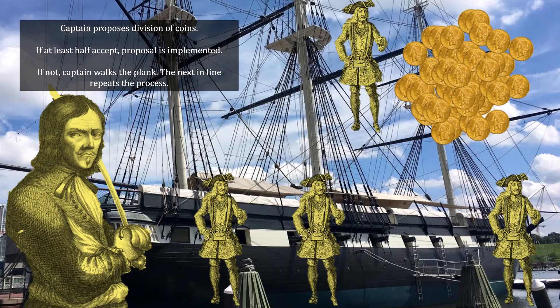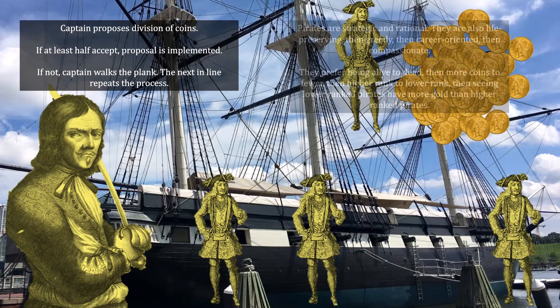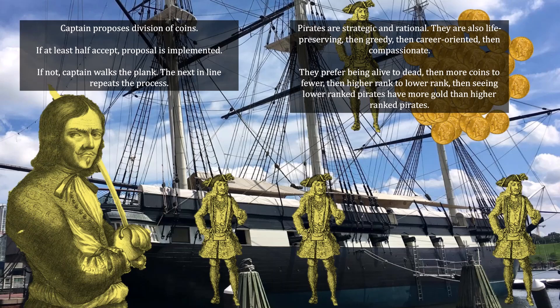For the most part, these Pirates have traditional Pirate preferences. That means that they are strategic and rational, and that they are life-preserving, then greedy, then career-oriented, and then compassionate. They prefer being alive to dead, and conditional on being alive, they prefer having more coins to fewer coins, and conditional on being alive with the same number of coins, they prefer having a higher rank to a lower rank, and conditional on being alive with the same number of coins at the same rank, they prefer to see lower-ranked Pirates have more gold coins than higher-ranked Pirates.